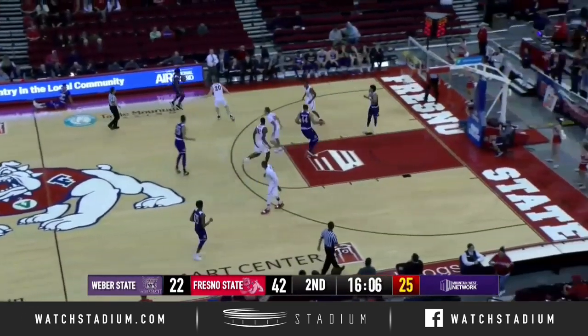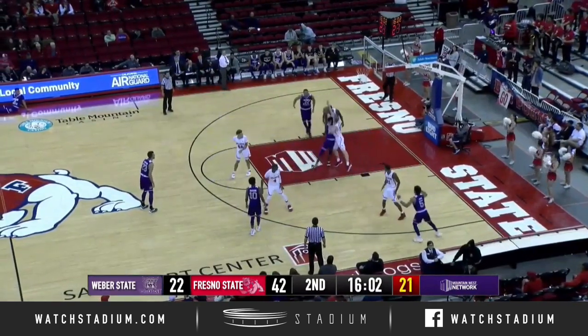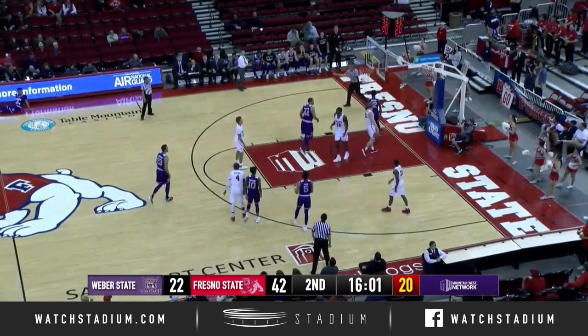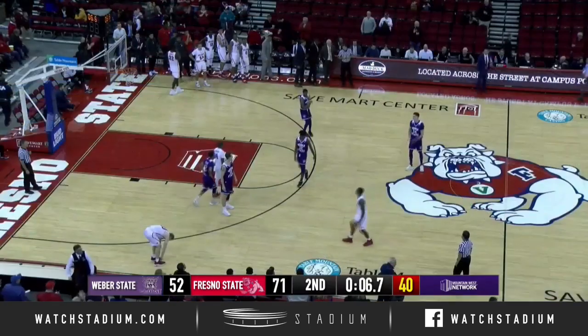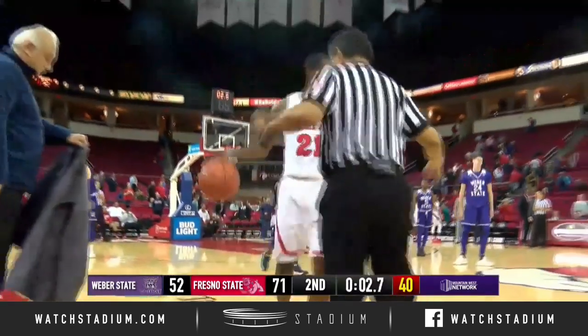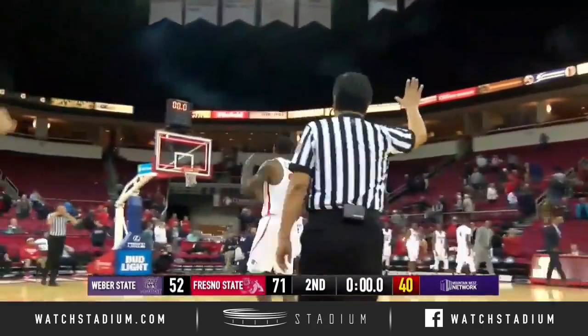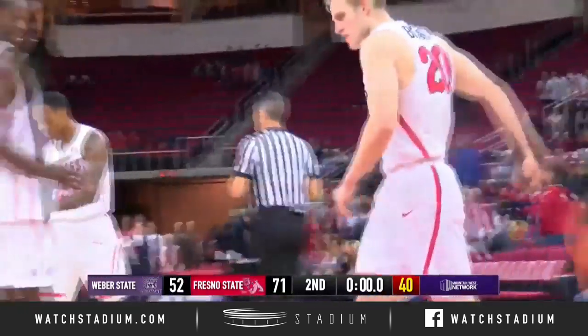Nate wanted a foul and now he's favoring that left hamstring. Let's hope Nate is okay — you don't like to see that. In the lane, Barnes up past Bittner gets the bucket plus a foul. Weber State, a team that had scored 213 points in its last two games, held to just 52 tonight in Fresno. I didn't want to tell you they weren't going to reach 70, but they weren't going to come close to that.